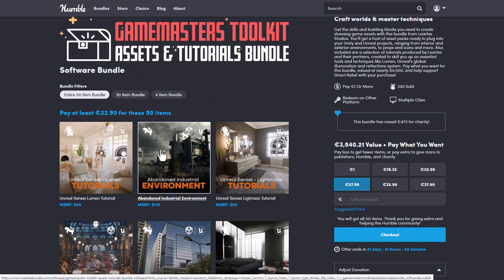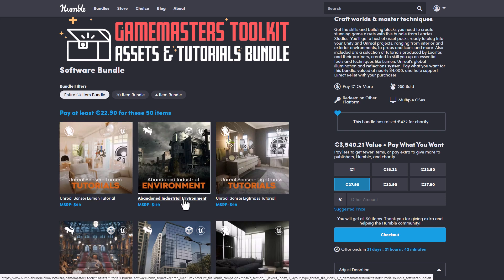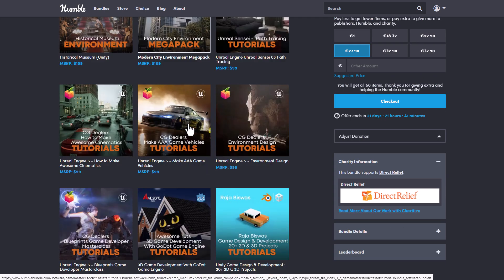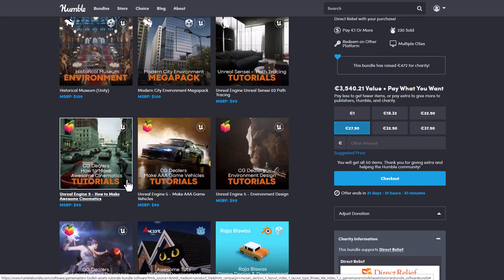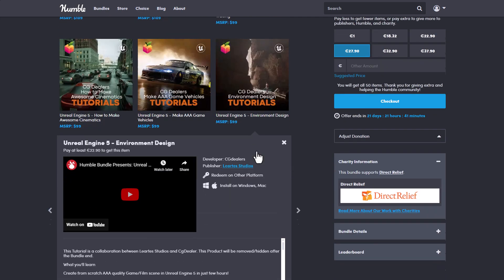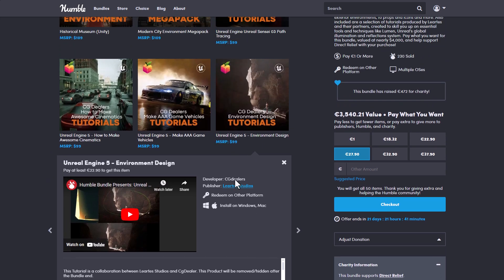The folks at Liarsis are also giving out their Bundle Pack of Environments. The Abandoned Industrial Environment is right here, and you'll also find a ton of other environments including the Historical Museum, the Modern City Environment, and a whole lot of others. Some other interesting tutorials you'd also find here are from Liarsis but developed by the folks at CGDealers — also impressive tutorials, especially if you're into environments.